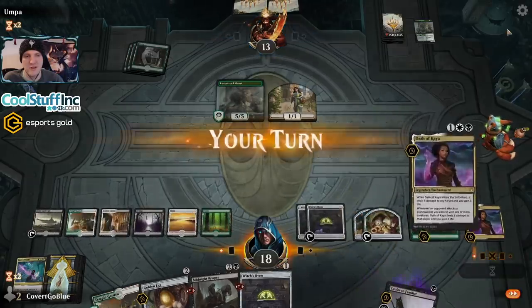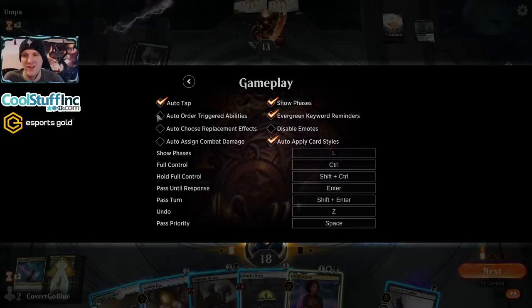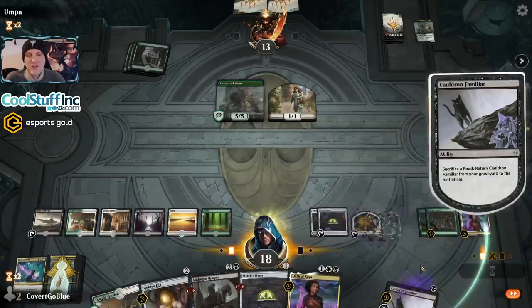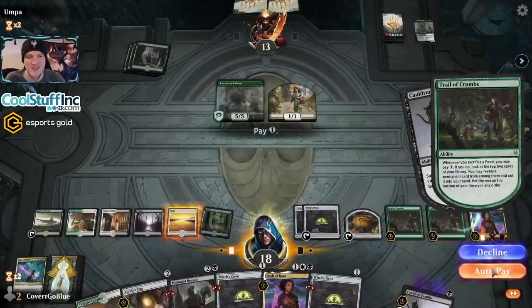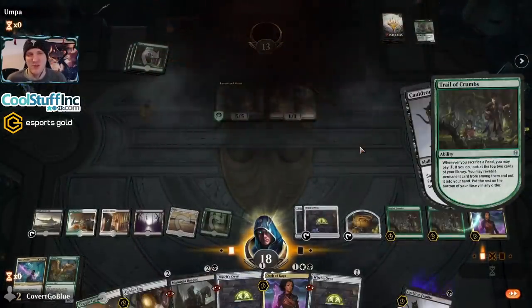My turn. For this video, let's do auto choose triggered abilities — just do all the autos to speed it up. That's an option you have if you're annoyed. Let's bring you back. Let's dig with the trail and make sure we're using our best options, because Doom Foretold would be nice. The full collection of ovens — and the opponent will scoop it from there.